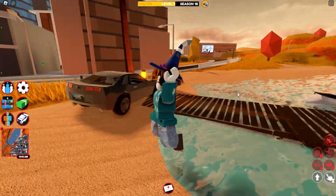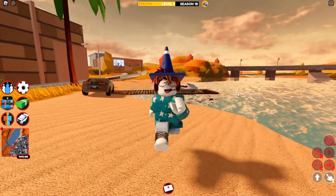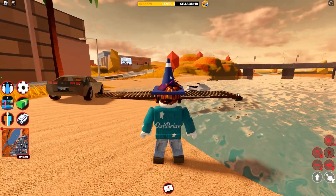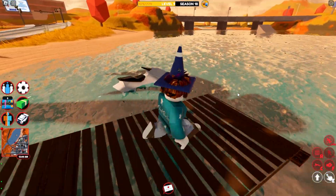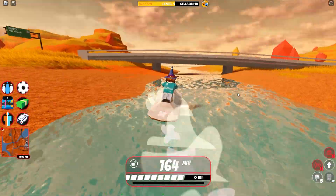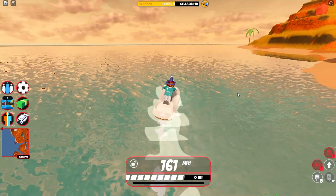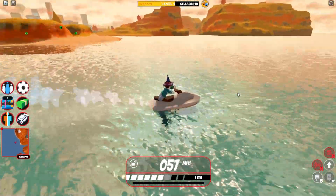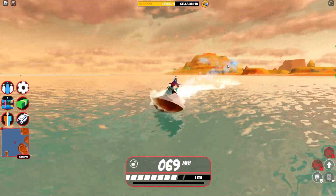Hey guys, welcome back to another video. Today we're going to be going over boats. As you all know, boats are going to be pretty important in this update because you're going to need one to rob the new oil rig robbery. But the boats have been glitchy — all of them are not really working that well. I just feel boats just haven't really been touched at all, so they've been buggy and outdated. Frankly, I don't even know where all of them spawn because I don't even use them. But that is all about to change.